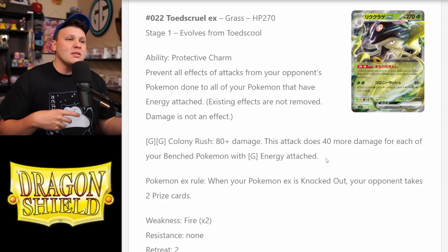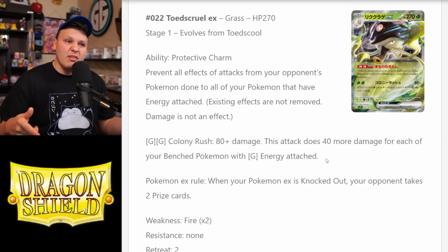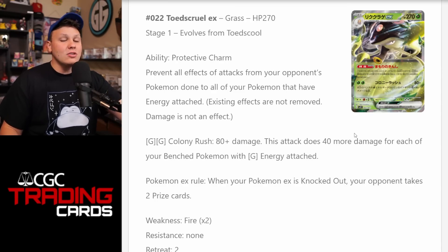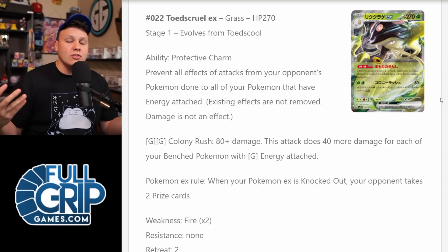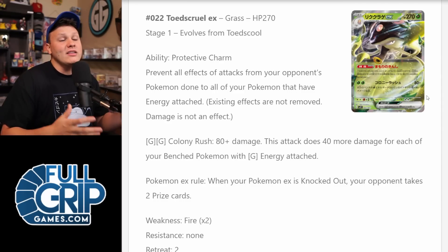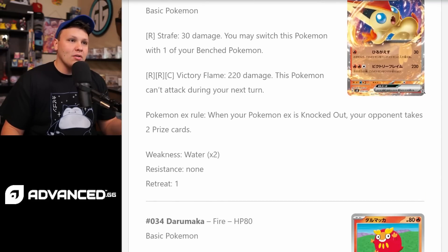The more popular way to set this up is with Forretress EX, which has the ability where it knocks itself out and puts five Grass energy into play — pretty aggressive, but giving up two prize cards, I'm not a big fan. What I like is the Cherrim that accelerates Grass energy to non-rule-box Pokemon. Toadscruel does have a rule box, but Toadscruel EX does not, so we can accelerate Grass energy onto our Toadscruel with Cherrim, evolve them, and be hitting for 280 damage as soon as potentially turn two. I worked on a list for that deck on stream — I'll be bringing that to the YouTube channel in the next couple of days.